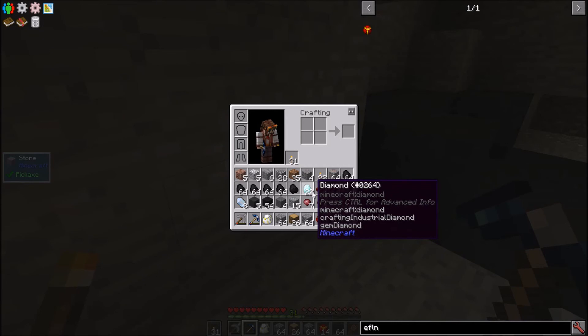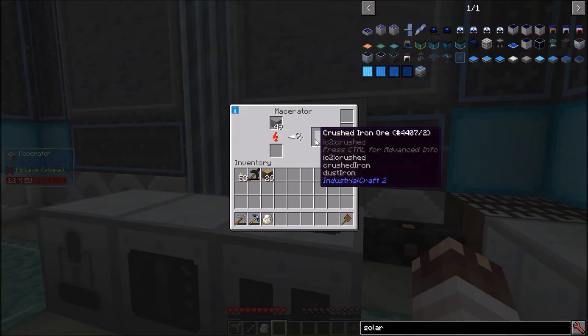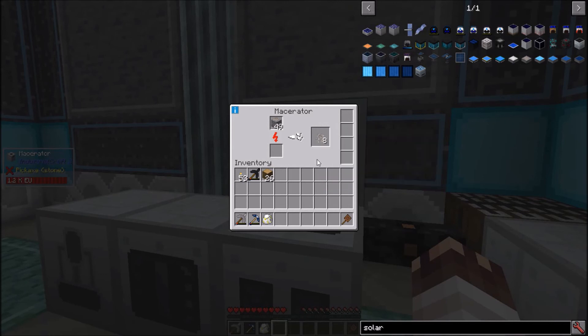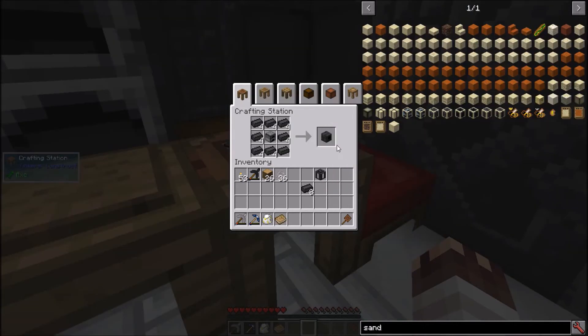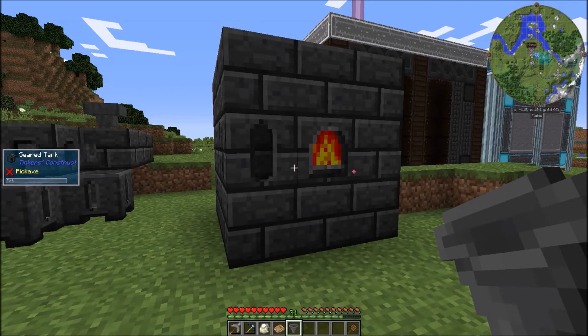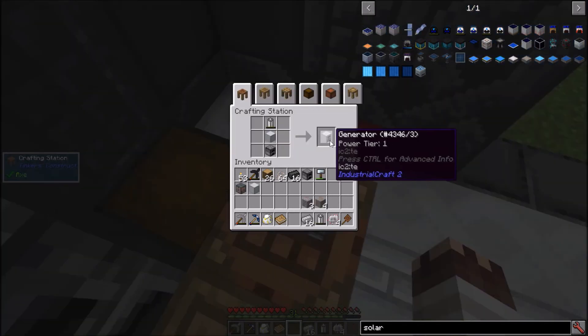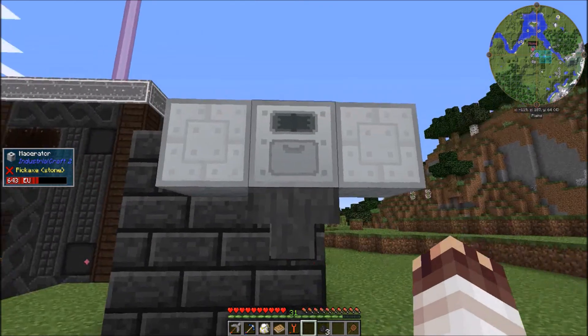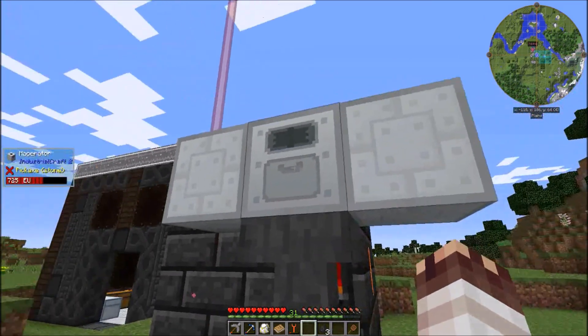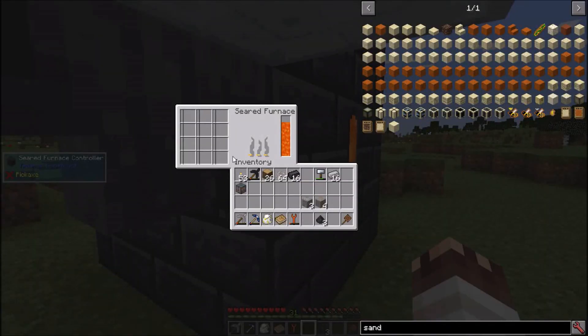One diamond grinding head and a macerator, finally. While I have this macerator running, I'm going to set up a few more things. I'm going to need a seared tank and a seared furnace controller. This is a seared furnace — each of these slots can smelt 16 items at once, and it also smelts food faster. Two generators and two solar panels. A macerator uses 2 EU per tick, so two solar panels will power it perfectly. I can fill it with metals and just wait as the seared furnace fills up.